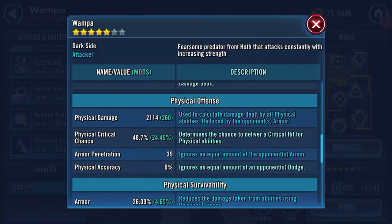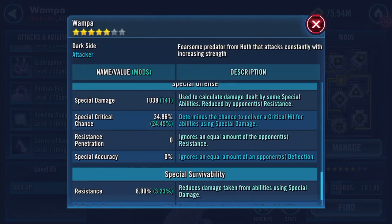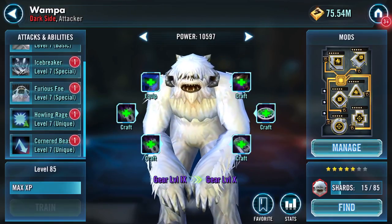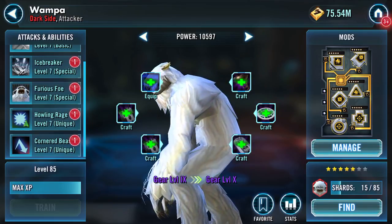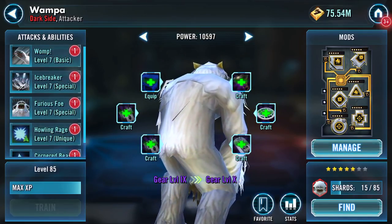Speed is 177, potency 30%, with some tenacity as well. Physical damage 2114, critical chance 26.09, armor 1038, special damage, and 8.99 resistance.